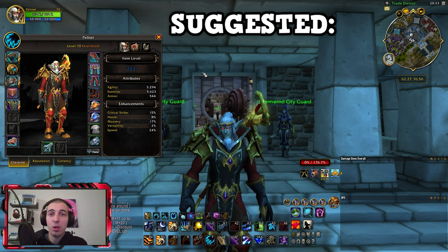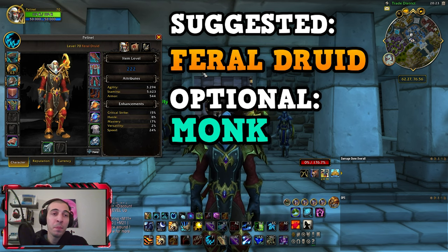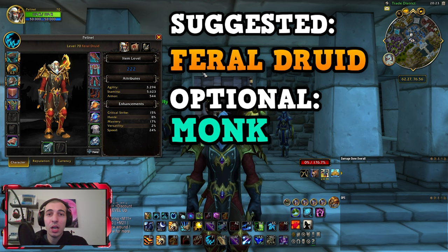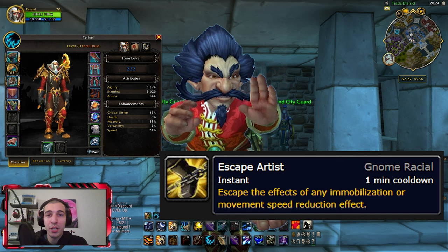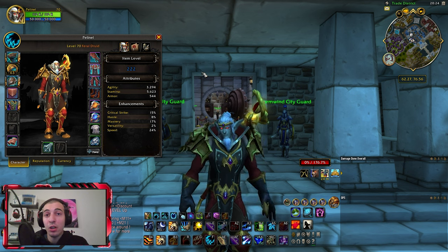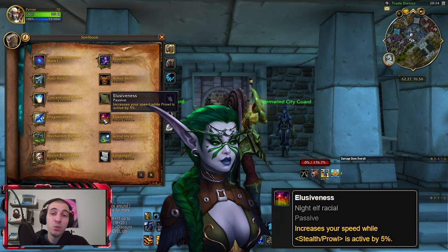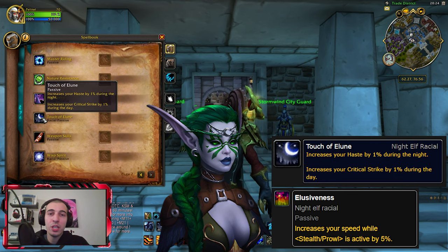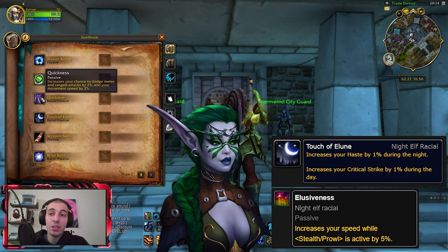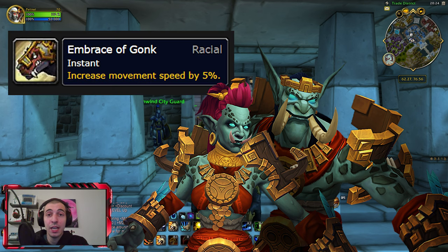First things first, I suggest only two classes for this: Feral Druid or Monk. If you are going to be a Monk, use Gnomes because of the racial ability that removes snares. If you're going to use Druid — my personal favorite — on Alliance you should go with Night Elves because of Elusiveness, which increases speed by 5% when in Prowl; Touch of Elune, which increases critical strike by 1%; and Quickness, which gives an overall 2% speed increase. If you are playing Horde, go with Zandalari Troll because of the 5% flat speed increase.